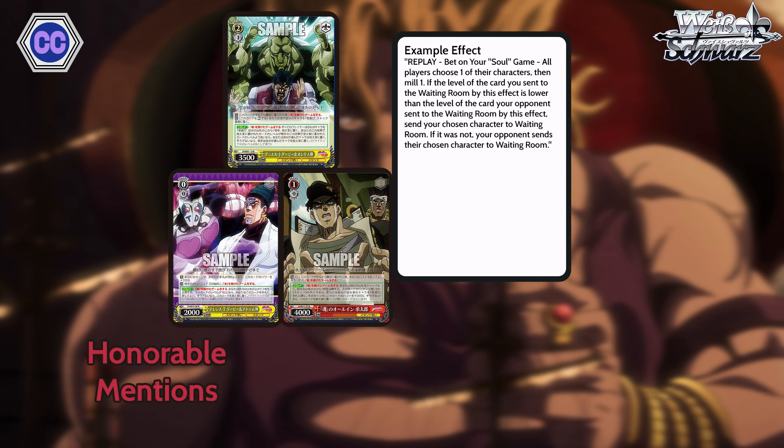On to some honorable mentions — these next few cards are just more flavorful. First up, we have these three Darby cards. If you know the anime, Darby was all about gambling, so these three cards reflect that. They all have a 'bet your soul game' mechanic — it's pretty hilarious. They all achieve it differently but pretty much you play a little mini game when you play them, just like the anime where they bet their souls to gamble, kind of like Yu-Gi-Oh shadow games.